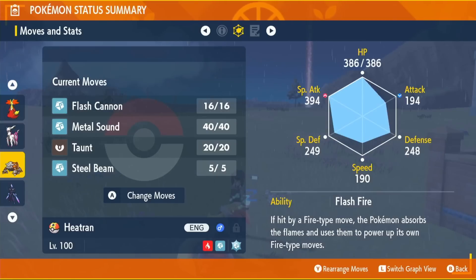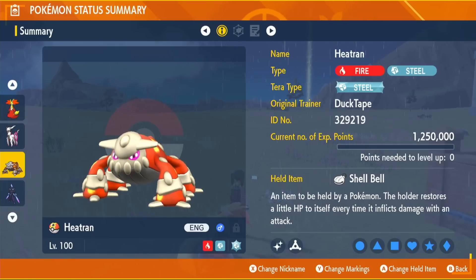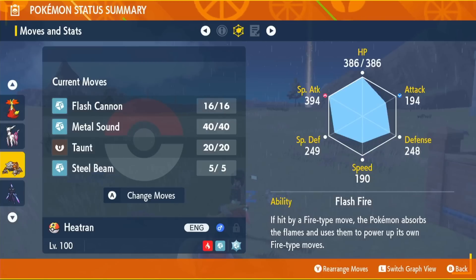Around halfway through the shield phase, Delphox will remove negative effects from itself and use Magic Room, erasing our Shell Bell for five turns. Its ability, Magician, has no effect in these raids so the Shell Bell is fine normally — but when Magic Room is active we lose it. Around the same time it can use Nasty Plot, boosting its Special Attack by two stages, and we have no moves to boost our own attack while the shield is up.